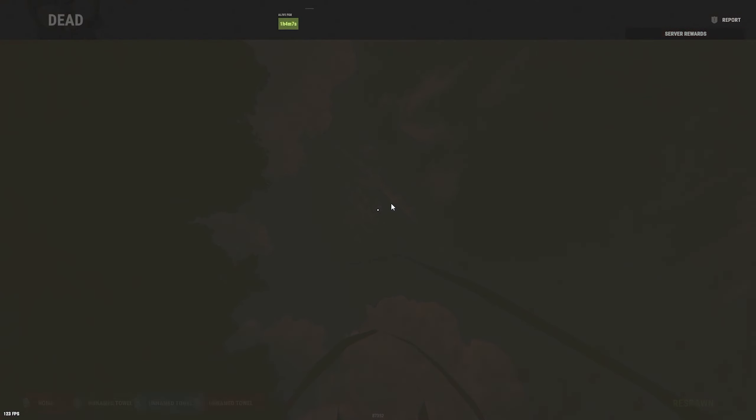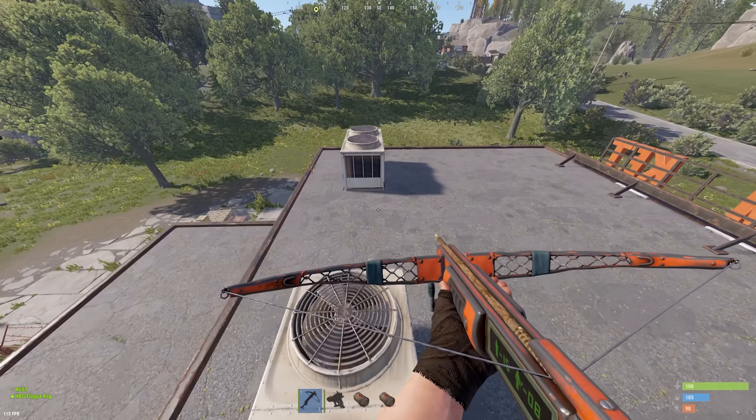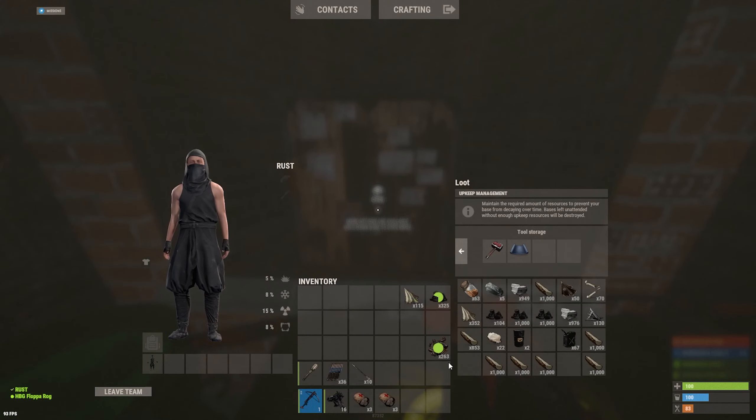Oh my word, just got clapped. Oh my god, someone's shooting at us. Doesn't look like he's coming over. I think for now what we can do is keep the tier one over there - eventually everything is going to come out of this storage right here. Oh my word, we got a revolver! We made it back - let's go, bro.